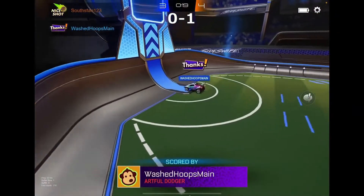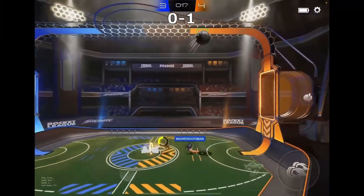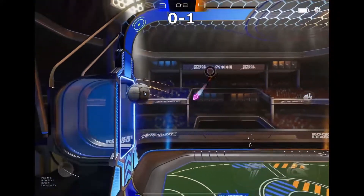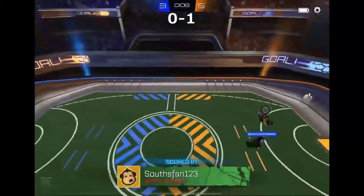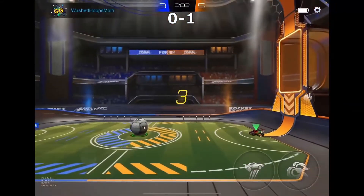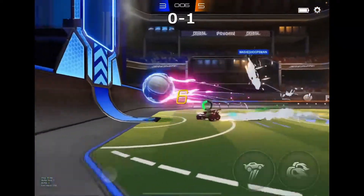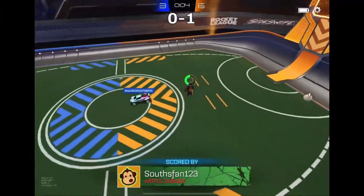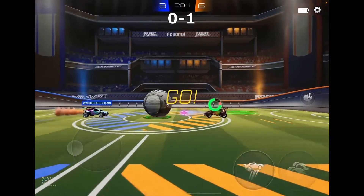Rocket League Sideswipe - one of those games where you can bring it back through a few lucky or tactical pinches and 50s. Souths has an open net, can't secure it, hits the top crossbar, but turns around and secures it to make it 5-3. Eight seconds left to go - Souths should secure it. Washed Hoops says GG. Souths makes it 6-3. Looks like this is going to be GG - Souths is going to go through to the next round.